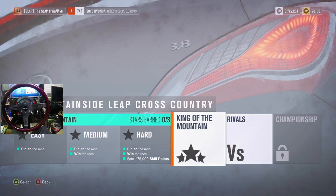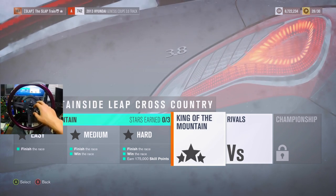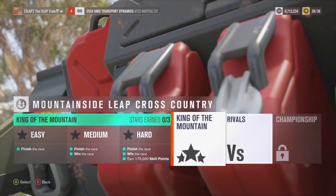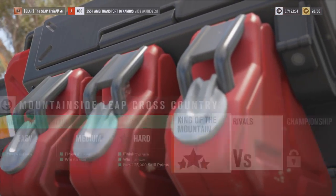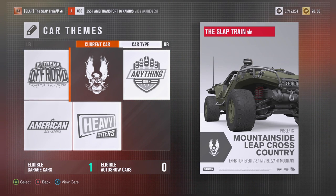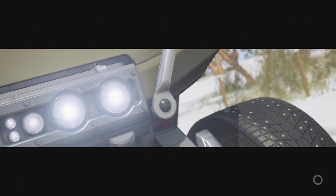We have to finish the race and earn 175,000 skill points as we do so. Finally back — we have the Warthog AMG Transport Dynamics. I forgot it was an AMG, but we're going to use it anyways. Current car is the UNSC — I guess they had their own category. I'm going to go ahead and run this all-wheel-drive A-class.